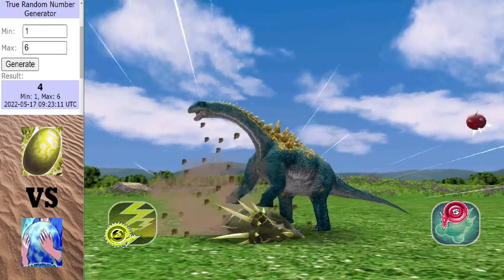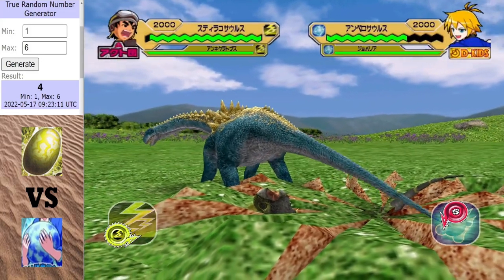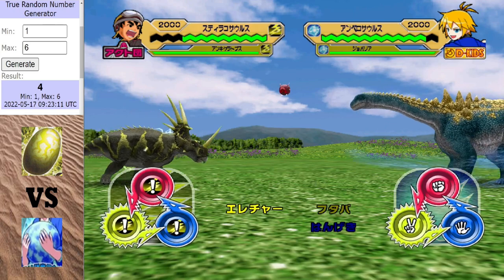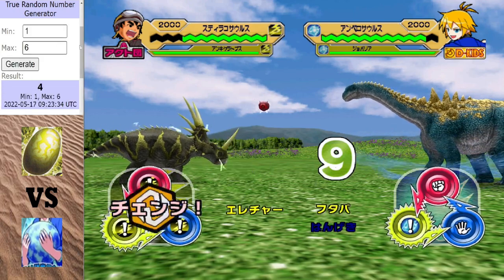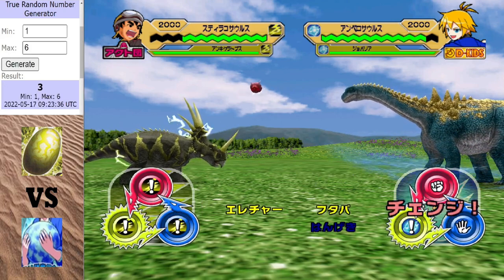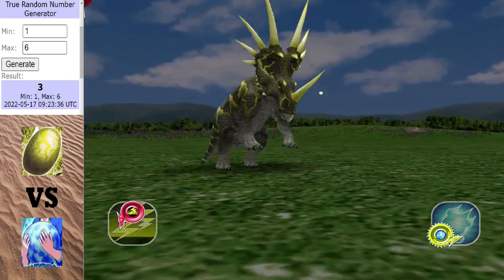It's a stomping hammer! That was a pitiful amount of damage. Although, recovery did do a good job and gave Amplosaurus the lead. It had the lead, but it doesn't have it anymore, because Strakosaurus gets off a lightning strike.